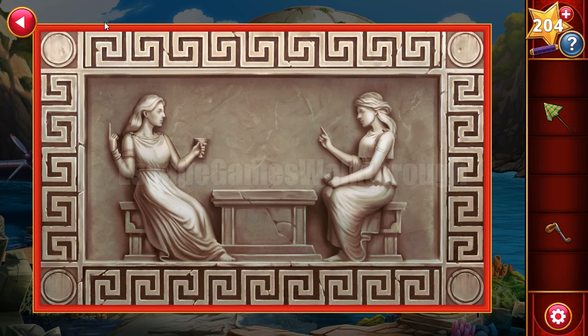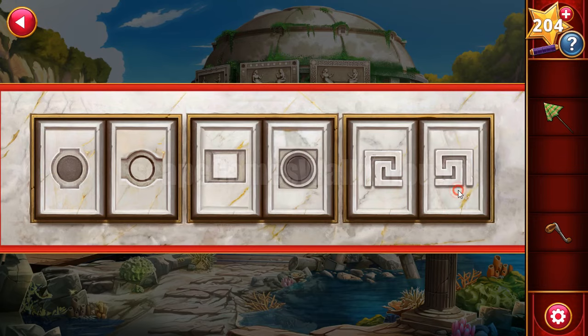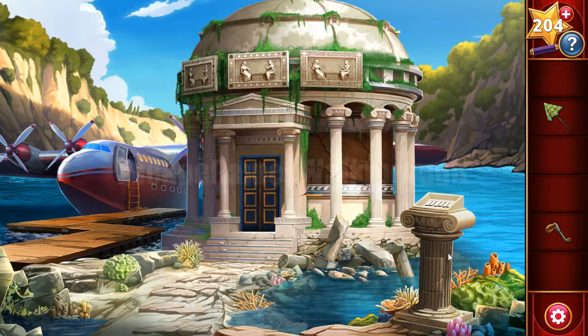The two remaining carvings are pointing up to this ornament, and she points to the same ornament but it is mirrored. Let's select this one and the mirrored version to the sixth position.